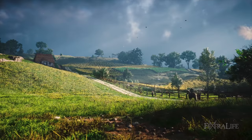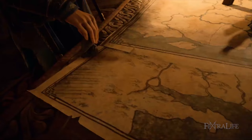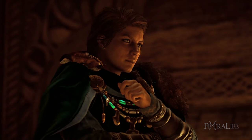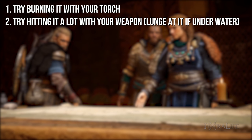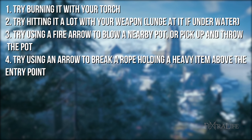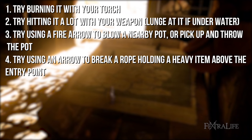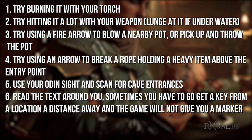The biggest impediment to progression for me was trying to figure out how to get inside buildings, find entrances to underground lairs, and wondering where the wealth was. Some general tips: try burning it with your torch, try hitting it with your weapon, lunge at it if you're underwater, try using a fire arrow to blow a nearby pot or pick up and throw the pot, try using an arrow to break a rope holding a heavy item above the entry point, use your Odin's Sight and scan for cave entrances, read the text around you as sometimes you have to go get a key from a location a distance away. Come back later if you cannot figure it out, as you likely need to progress a quest to get inside.